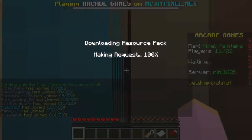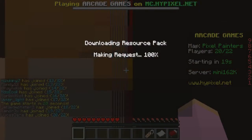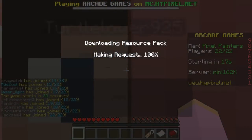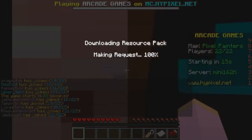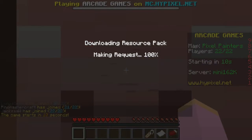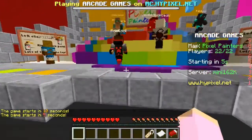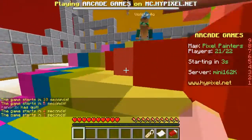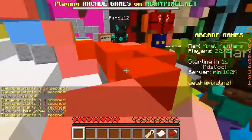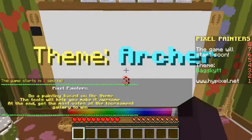Let's jump into another one and see how we get on. We're here, we've got the resource pack which is what I was looking for last time, and we've got a lot, a lot, a lot of players - that's awesome. We're going to do our best to draw the best and shade the best. That was mediocre at best, I have to say it myself. I'm a little bit disappointed but I'm going to step my game up for the next round. The game is starting and we are good to go. Okay - archer!